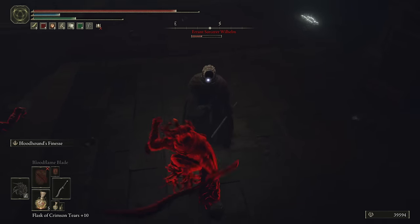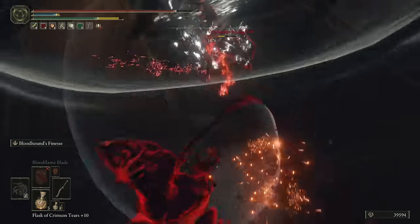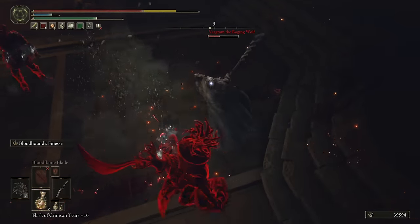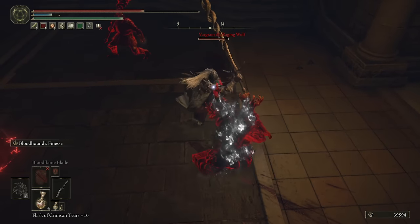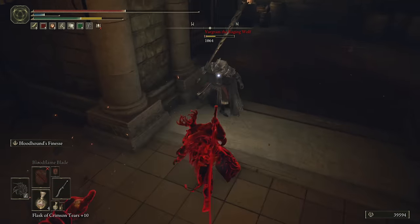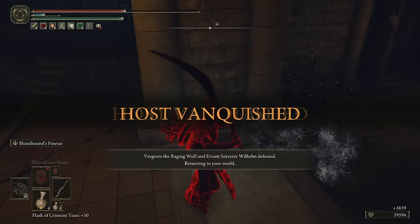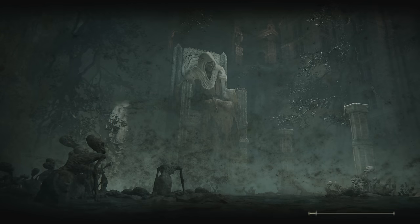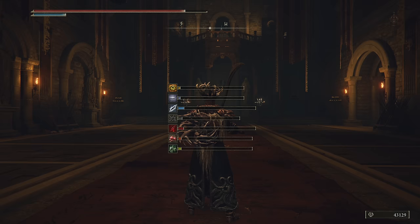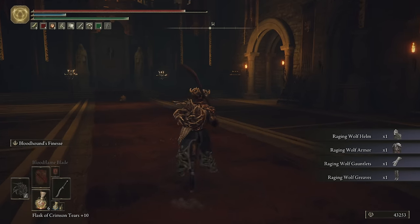After doing that, we're going to do this — this is the Volcano Manor and it's going to wrap up Bernahl's questline. Which one do you want — I'll go for the sorcerer. Kill them. That's going to wrap up his quest; we just gotta go back and talk to him. This will also get you the Raging Wolf set that's used in all the promotional material of the game.